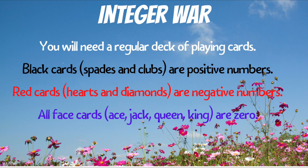All you need to play is one regular deck of cards. Black cards are positive numbers, red cards are negative numbers, and all of the face cards, like aces, jacks, queens, and kings, those all have a value of zero.